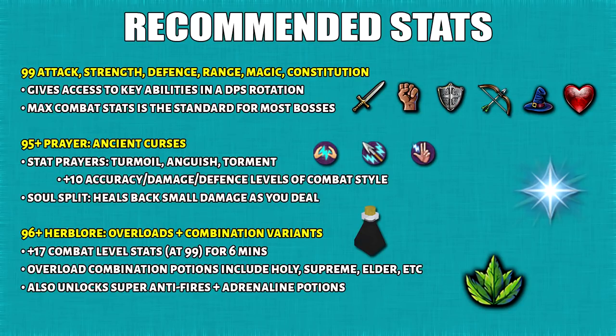Soulsplit is used more for AFK situations, slayer, or places where you can out DPS the amount of damage you take. The last essential stat you want to have is 96 Herblore. Overloads will boost combat stats by plus 17 constantly for 6 minutes long. Eventually you'll turn these overload potions into combination variants such as Holies, Supremes, Elders, Elder Salves, etc. You will also unlock Adrenaline potions and Super Anti-Fires along the way, both of which are really good PVM potions.